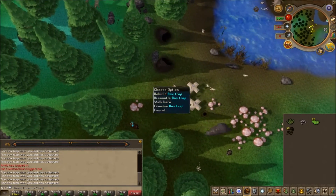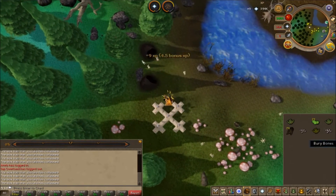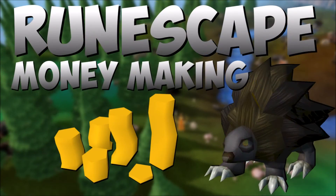There are other methods for hunting Grenwalls without the use of the task sets that require the use of raw pawya for bait, which should not hold you back from making nearly 2 million GP per hour as well, or you can use the private hunting areas from participating with Big Chinchompa.